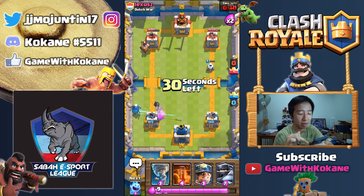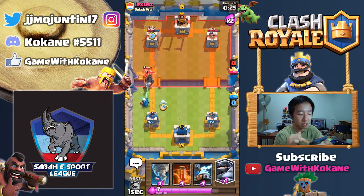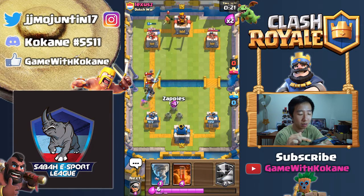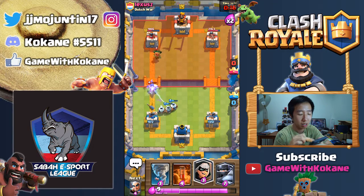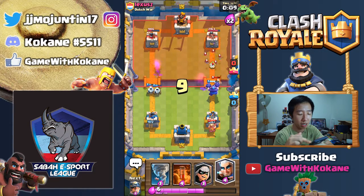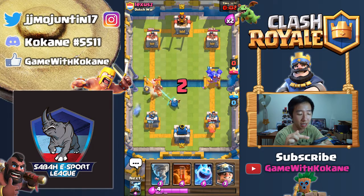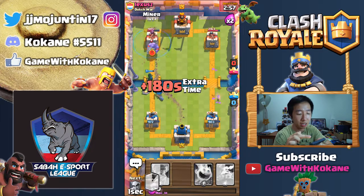Looks like he doesn't get another hit. I'm gonna Miner Poison. I'm gonna have to do that — Zappies, come on! And boom! He wants to play that — why? You could go for the other one but you go for that instead. Archer for that, Knight for that. Bandit saved my Archer — yes! He saved my Archer. Now I'm going all in. Poison — let's see you get distracted.